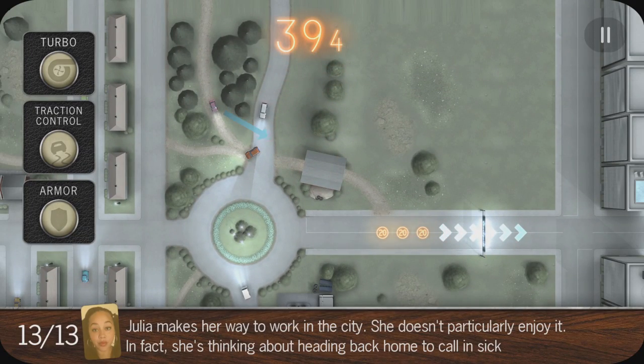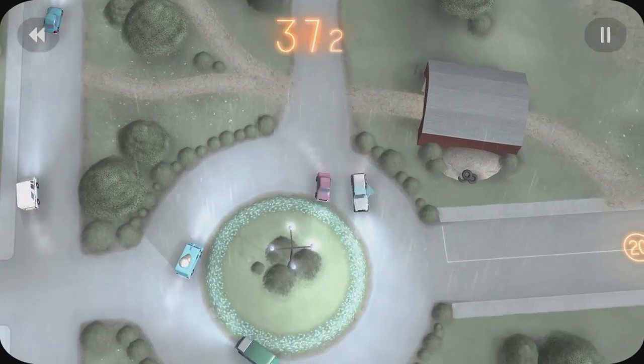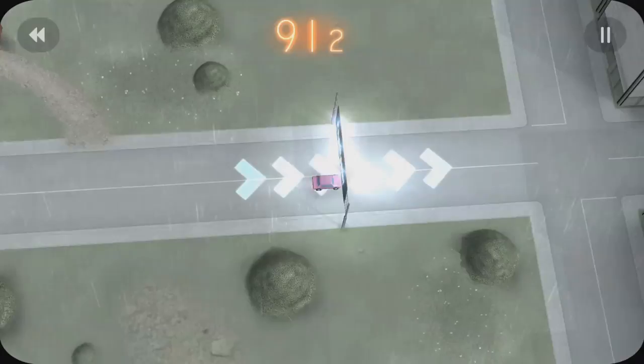And the last one: Julia makes her way to work in the city — doesn't particularly enjoy it. In fact she's thinking about heading back home to call in sick. Look at all those time boosts we can get. Oh, this guy was really in the way, but we managed to recover. There we go, and it shoves you right into level 2.